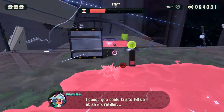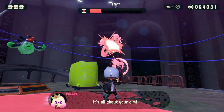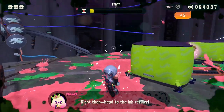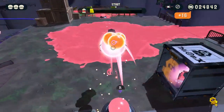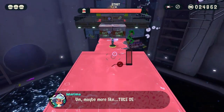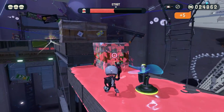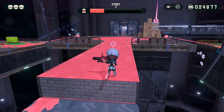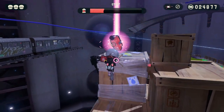Then go into the other side and try to reserve your ink here. Once we have that, get this other refill, then take out these crates. Once we've done that, we have to go back and grab the third refill, and that should be the last refill.